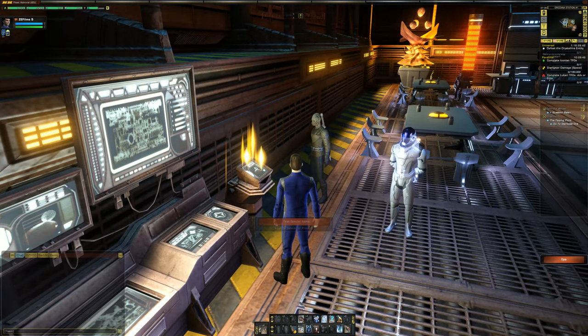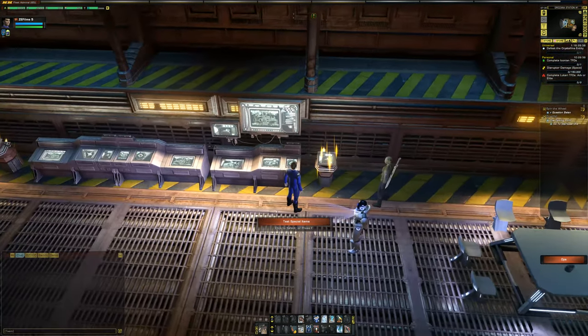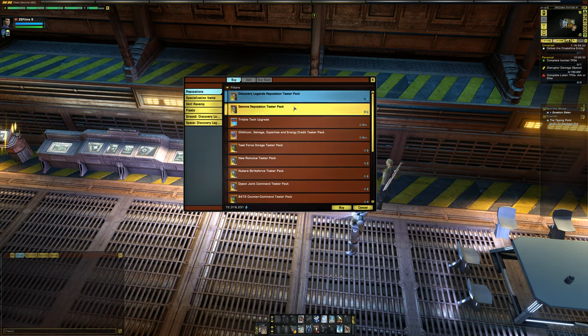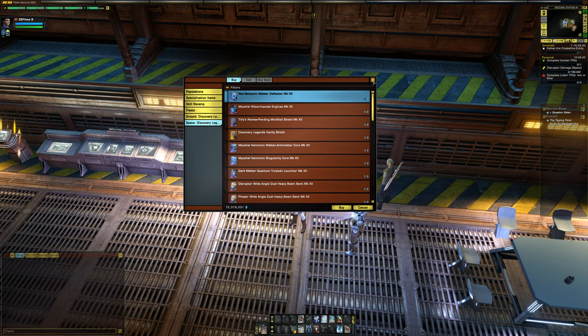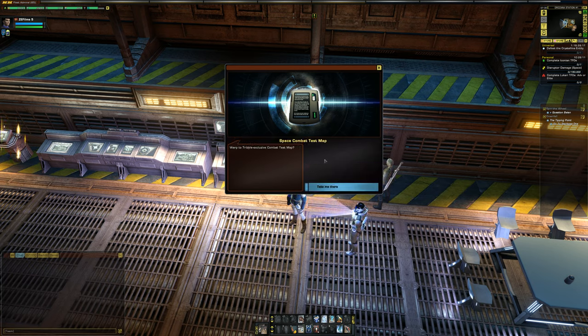If you're on Tribble and you want to try this out, come to Drozona. Come to this console that I'm standing in front of — this is where you get all the special test items. In the store, you can get things like the latest reputation that came out, Discovery Legends, and get the tester pack and all associated items. When you select it, you can do the space combat test map. We're going to select that and warp to the Tribble exclusive combat test map.